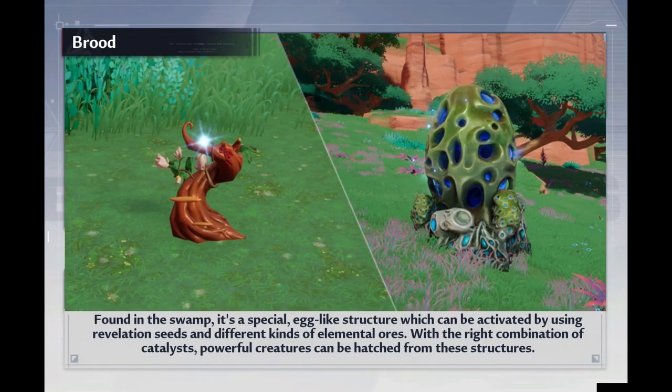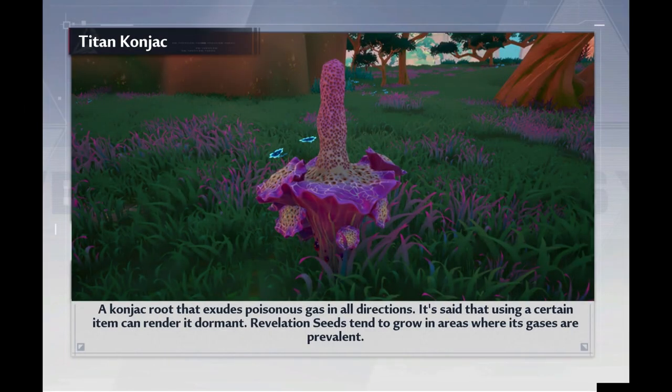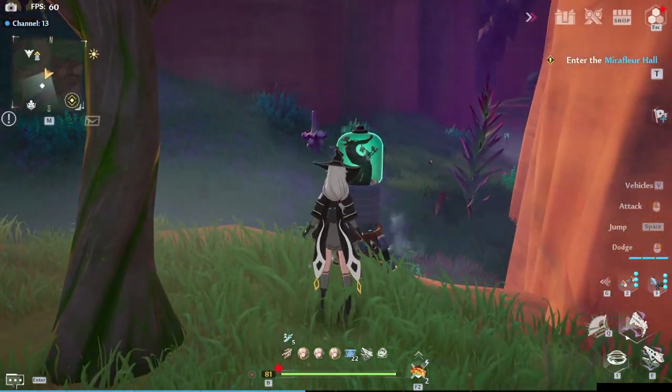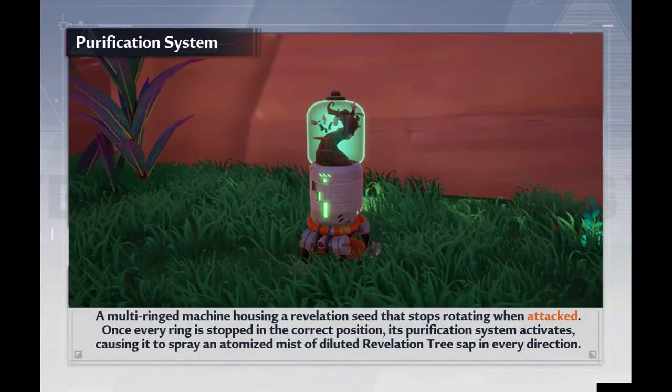This item drops from any monster that you summon from the brood. In order to do that, you will need revelation seeds which you can pick up near Titan Konjax. These roots emit poison gas around them, so if you stick around for too long, you'll take a lot of damage over time. You can prevent getting poisoned by using the purification system.